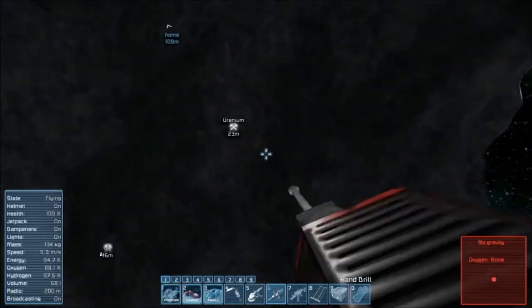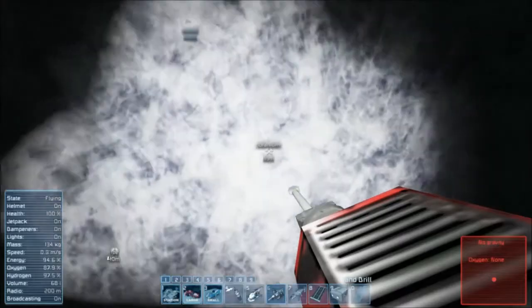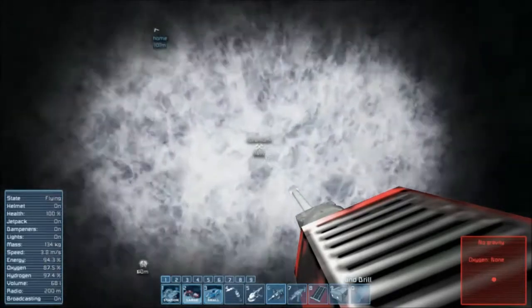Uranium! Turn on the lights — press L. You'll notice it says uranium is thirteen meters away, but all we see is rock in front of us. Uranium is almost black colored, so we need to get to it.